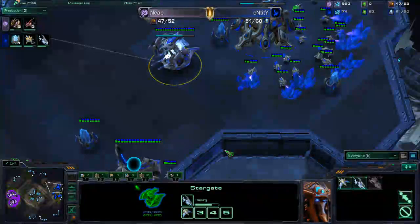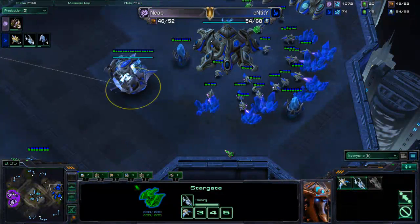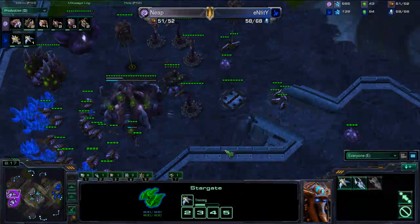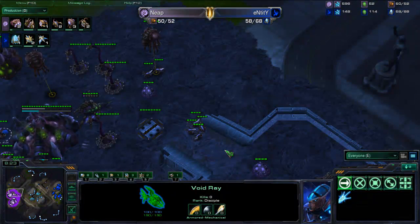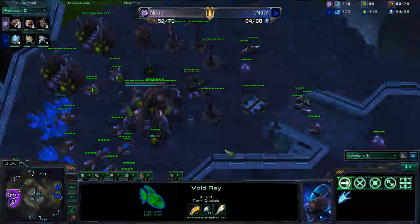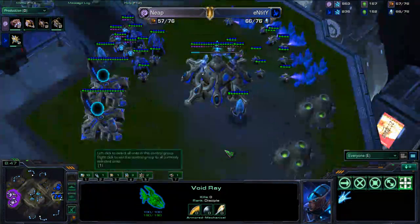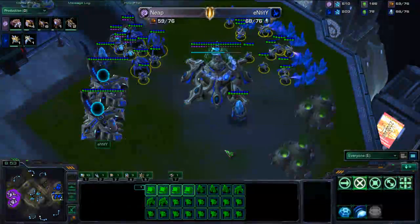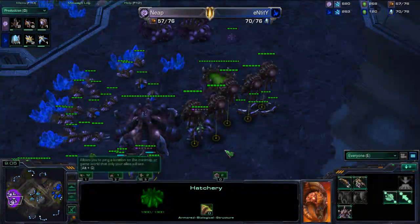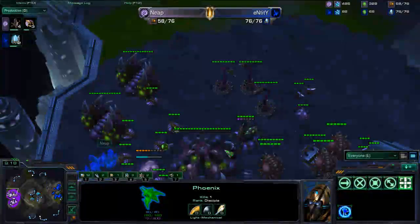Entity is taking all his gases — two of his natural — and Neep is crawling really high in that mineral count. For a bronze-level Zerg player, how do you fix that? Macro hatches — that's the way to go. Drop expansions, put macro hatches down, make lots of drones, whatever you're going to do. The first void ray is coming out right now. He's got two more queens in production, and if those queens pop out just in time he can stop the void ray pretty easily. Entity is expecting a third to be here but he doesn't see it.